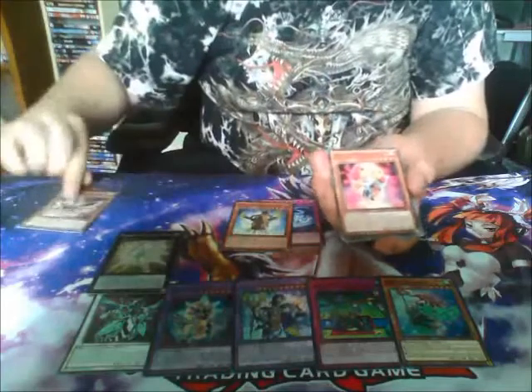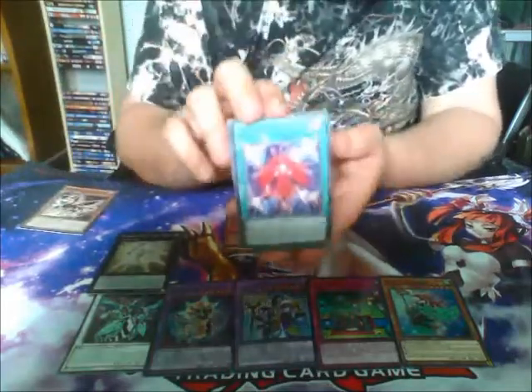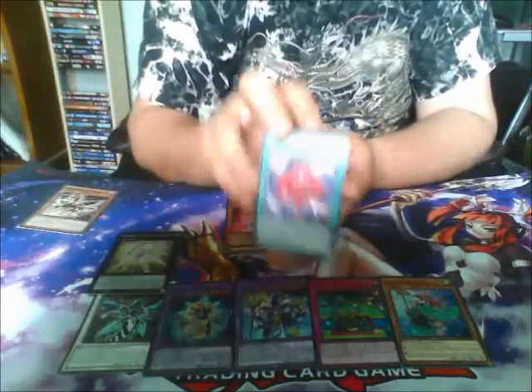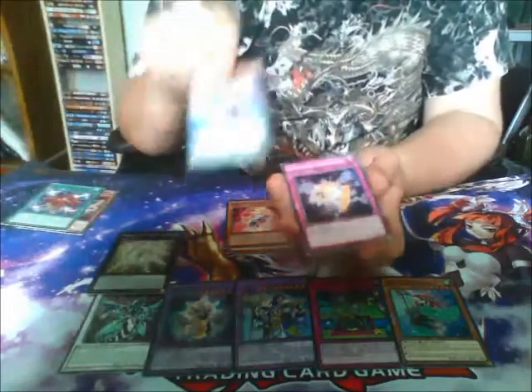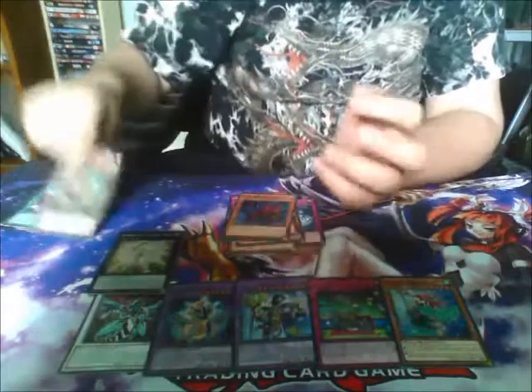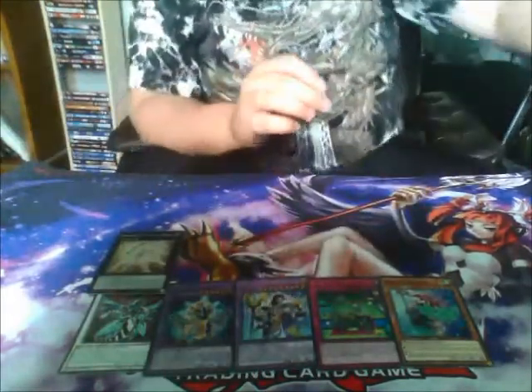Another Raid Raptor. Oh, the Raid Raptor Rank-Up card — this is the one that allows you to take your opponent's monster and rank up, or rank up one of your own I believe. But doing it to your opponent's is very situational apparently. Not bad. That's the left side done, so now we're on to the right.